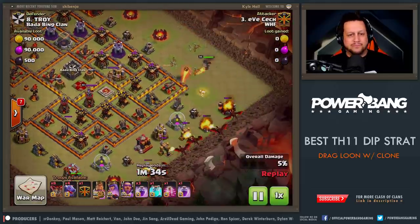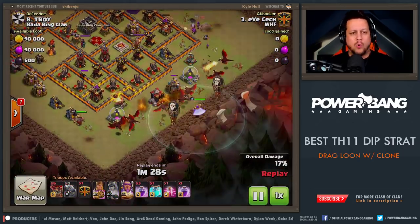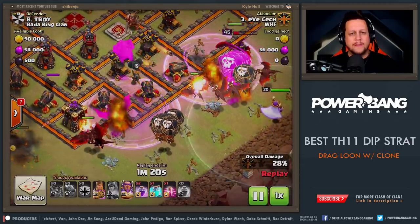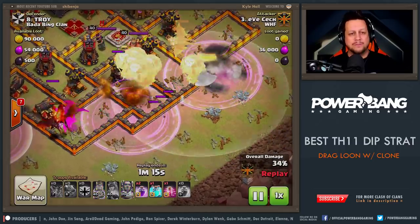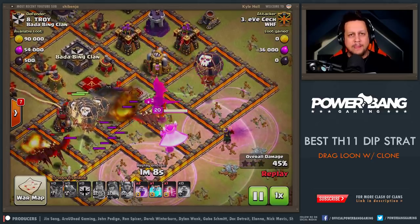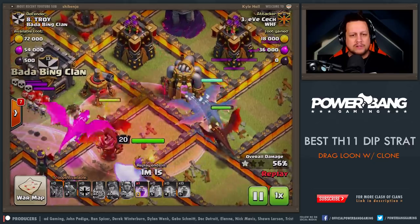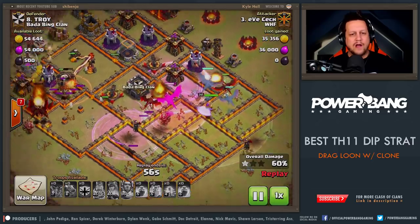That Lava Loon is going to provide some tanking for those dragons and balloons, and ultimately they're going to take out those air defenses. The point of the heroes here is to funnel — taking out these corner buildings is going to force the dragons to the core of the base. He wants to get those right to those air defenses as quickly as possible. You see the queen? There's a rage spell. Balloons come in behind the dragons, right on top of the drags. There is the early Grand Warden ability, just trying to get them through the most risky spot in the base with minimal losses.